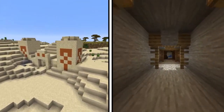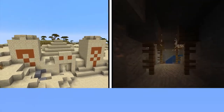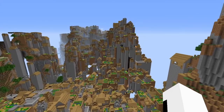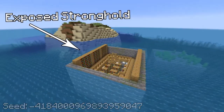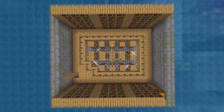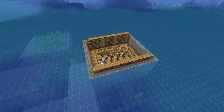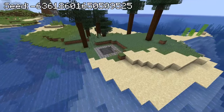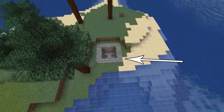We all know that every seed generates different structures, such as temples and mineshafts. But let's start by looking at seeds with structures that go way out of the norm. This seed has a stronghold unlike any other you've seen before — the library completely sticks out of the ocean, showing the entire world all of its knowledge. Other seeds have had similar things generate like this, like one where the stair entrance is completely exposed to the surface on a small island.